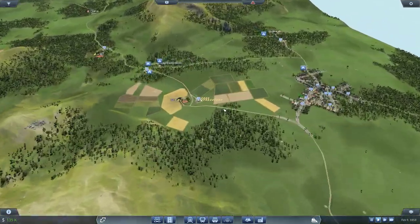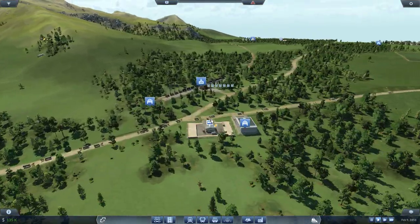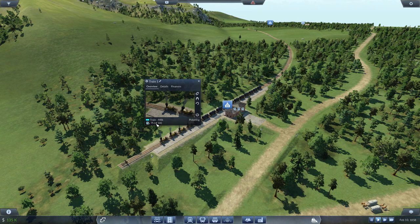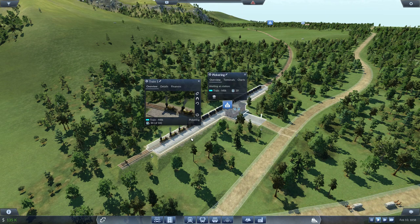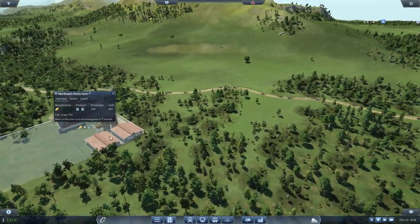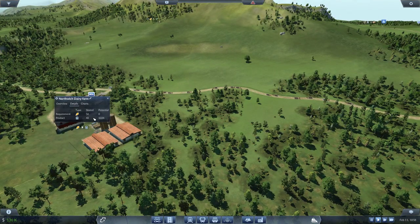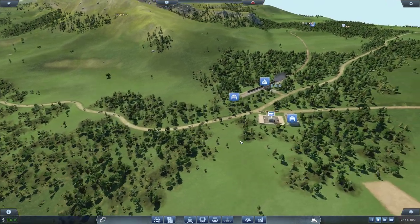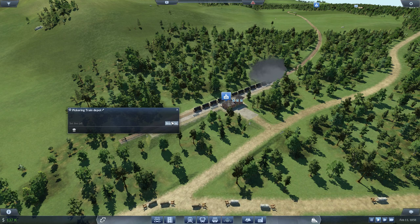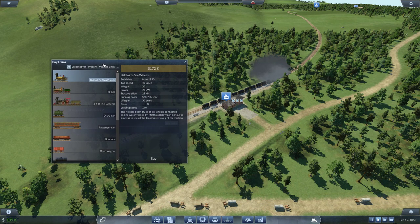Before we head over there, I got an update from our dairy side — 84 capacity filled to the brim, just 19 left. The milk factory is producing again. It's just a cycle, that's fine. Also, a new locomotive just got released — the General — which sounds massive.